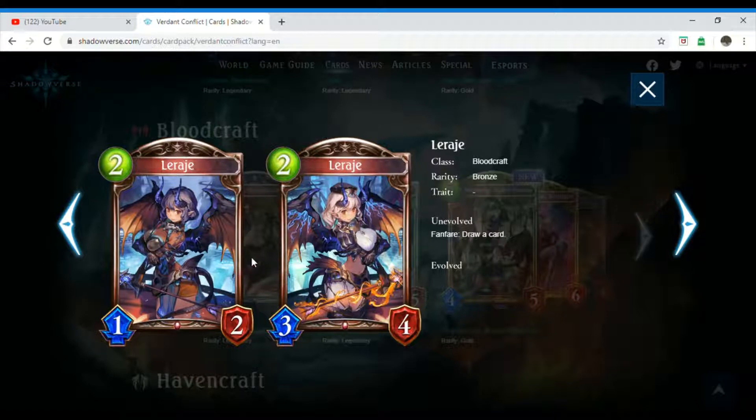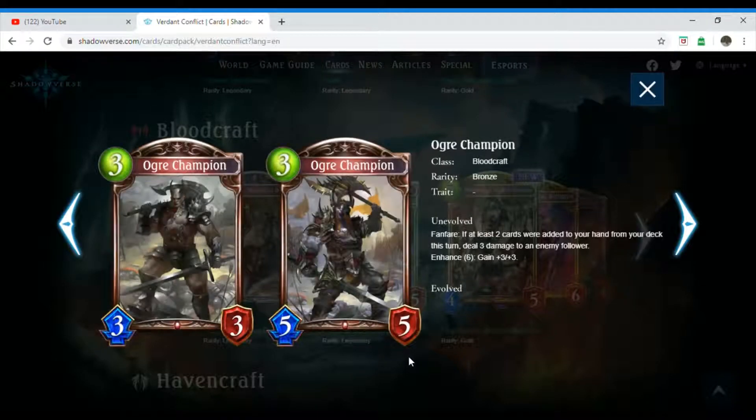We have Laraj, which is a two-costing Bloodcraft follower. Its rarity is bronze and it has no trait. Unevolved, Fanfare: draw a card. Pretty straightforward. Next we have Ogre Champion, which is a three-costing Bloodcraft follower. Its rarity is bronze and it has no trait. Unevolved, Fanfare: if at least two cards are added to your hand from your deck this turn, deal three damage to an enemy follower. Enhance six: gain plus three plus three.